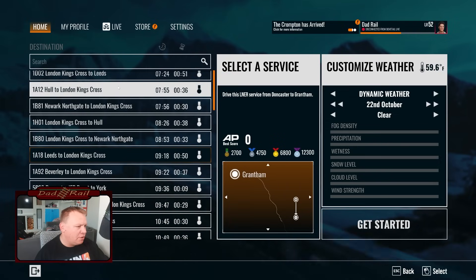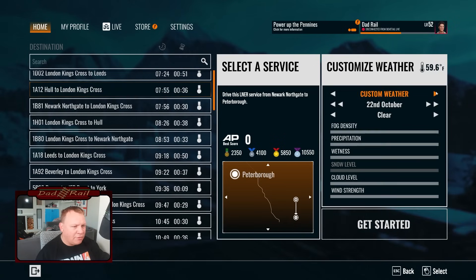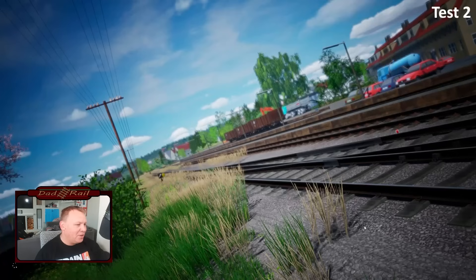Hull to London Kings Cross — driving this service from Doncaster to Grantham. Let's go north to south. I'm going to put the weather on to clear, because I have a habit of not setting the weather to clear and then it starts raining and gets really foggy and you can't see the route, which is not ideal. We're going to have a look around the train, have a look at the route, and I'll give you my thoughts.